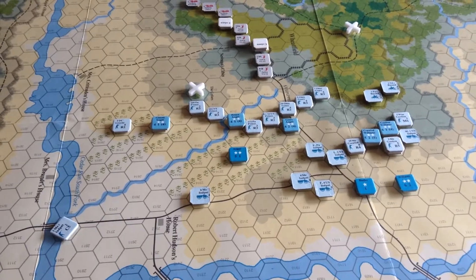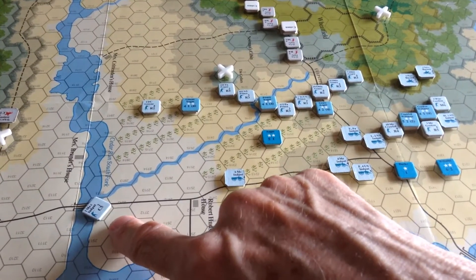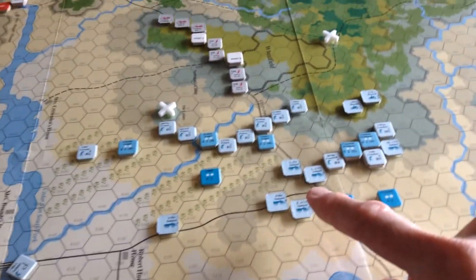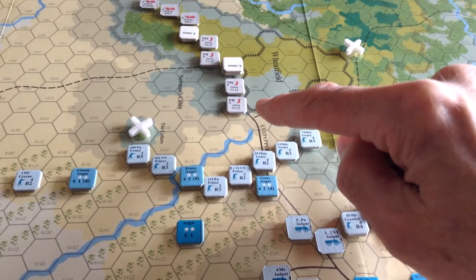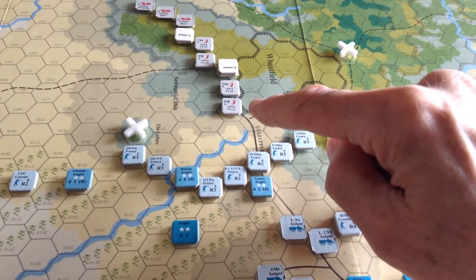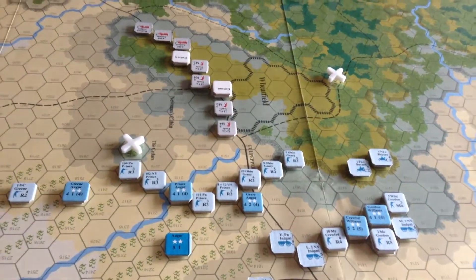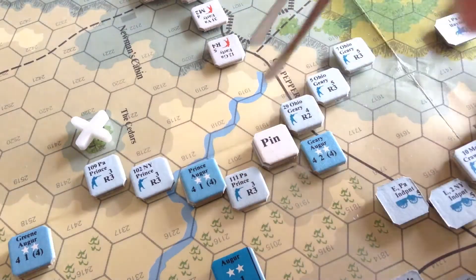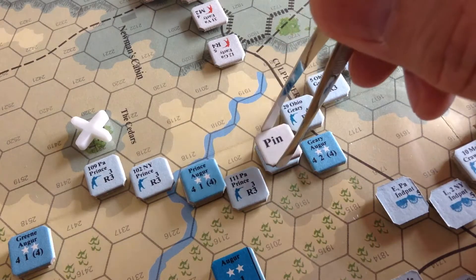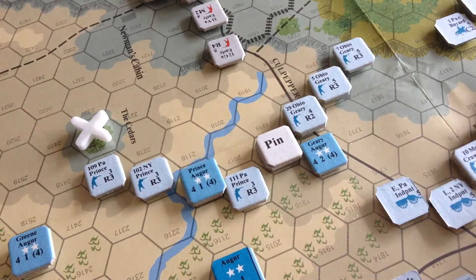This is the situation after the Union have moved for the 4 p.m. turn. They're guarding their left flank at the bridge with the main cavalry just dismounted. The artillery is coming up limbered, and their main line is now within long-range fire of the Confederates. This regiment here, the 12th Georgia, is going to do some defensive fire. It is long-range, but let's see what will happen with these first defensive fire shots.